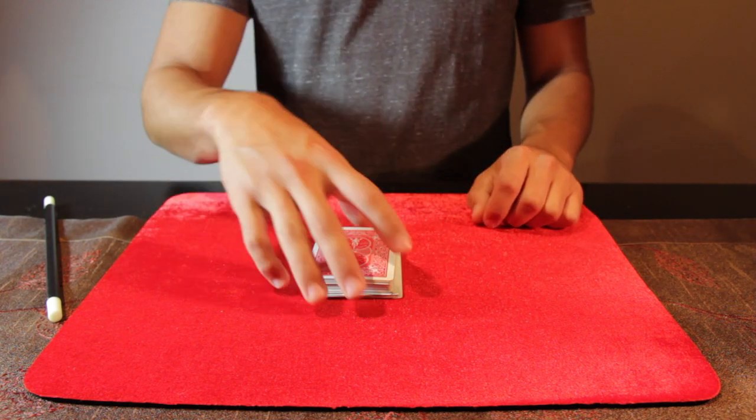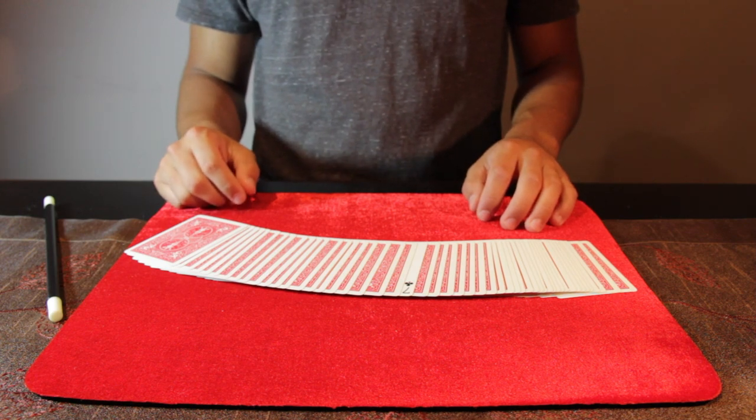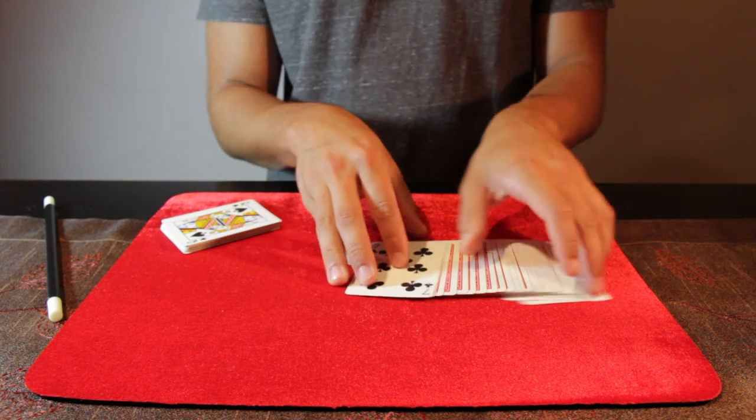Fair and square. Now let's see what happens. As you can see, one of the cards turned over and it's the seven of clubs.